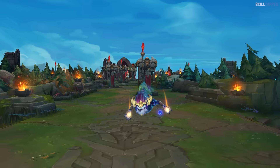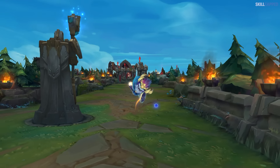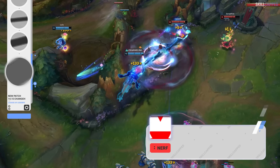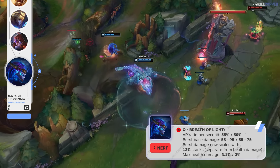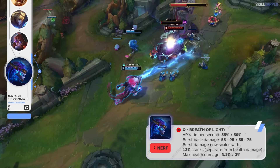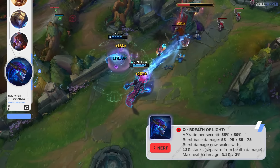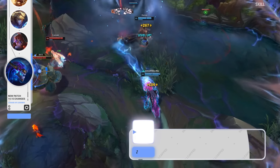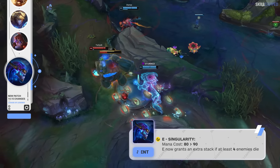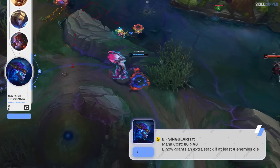The 14.14 Aurelion Soul adjustments ended up giving him quite a bit of strength in lower ELOs, so Riot is looking to tone that back for 14.15. Q AP ratio is going down from 55 to 50%, and Q burst base damage is being lowered from 55 scaling to 95, to 55 scaling to 75. Q burst damage is now going to scale off 12% of passive stacks, and Q max health damage is being reduced from 3.1 to 3% of stacks. E mana cost is being increased from 80 to 90, while E is now going to grant an extra passive stack if at least 4 enemies die during its use.